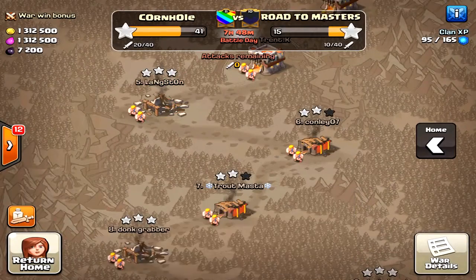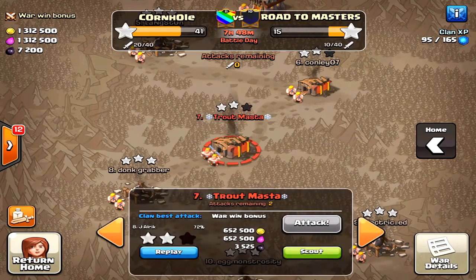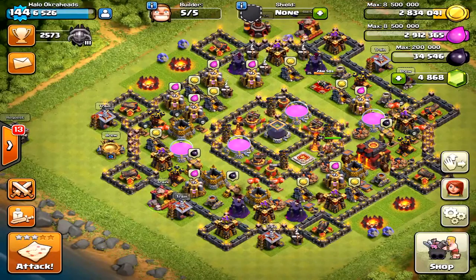Using a queen walk bowler strategy — almost a mass bowler setup with a golem. Thanks for watching! Let me know in the comments what you think, give your advice, and if you have suggestions just let me know. See you in the Clash — Halo out!